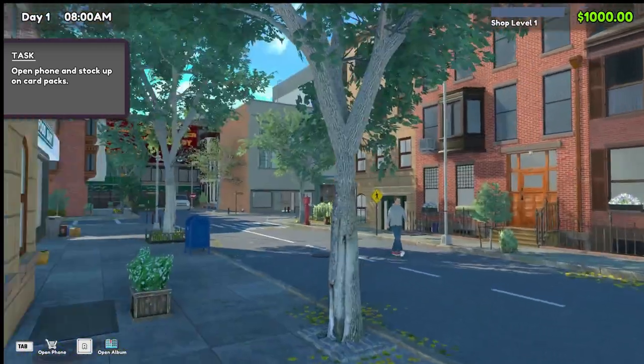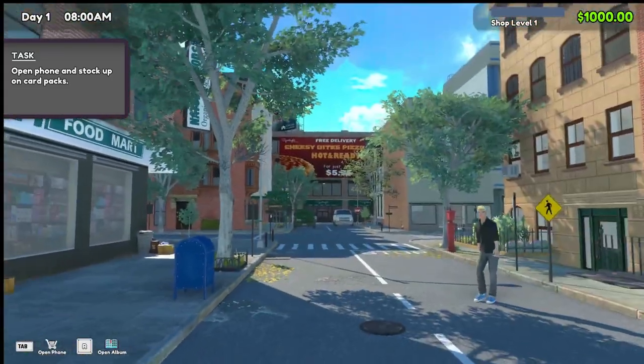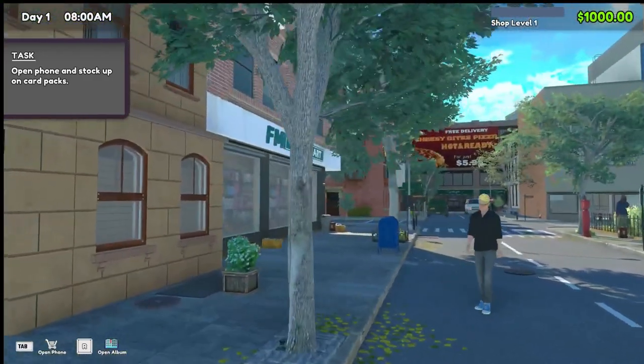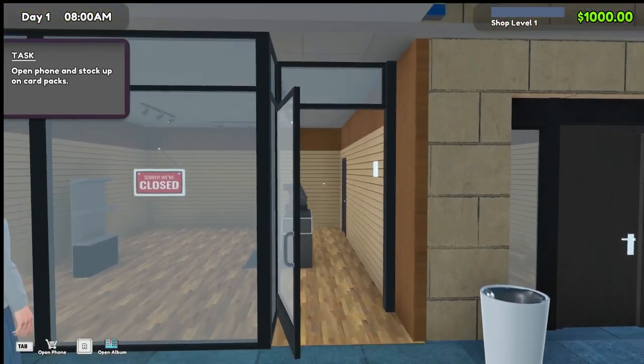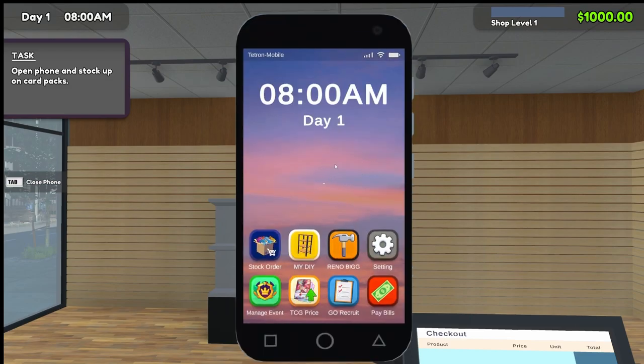Let's check out our place first. We've got this little street, we have a food market as our neighbors, a cool little cheesy bites over there. I feel like the assets have been reused but don't change something that's not broke, you know. Let's open up the phone and stock up on card packs.